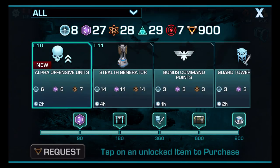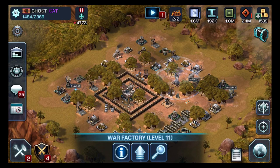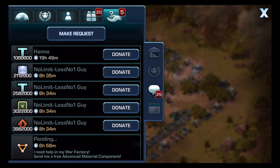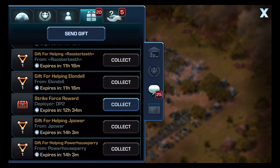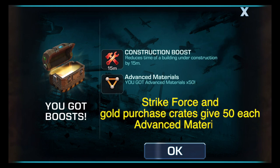If we take a look at my war factory, you see there's a sort of upside-down triangle that has the number 900. How do I get that? Well, when you're in your alliance and you go to your little speech bubble here, people will be asking for little war triangles. And if we look at my gifts, I've got all these triangles for helping all the people in my alliance, and that's only in your alliance. Also, when you click on Strike Force rewards or gold purchases or anything like that, you tap them and they give you 50 advanced materials — or triangles, as I call them — but they are called advanced materials.